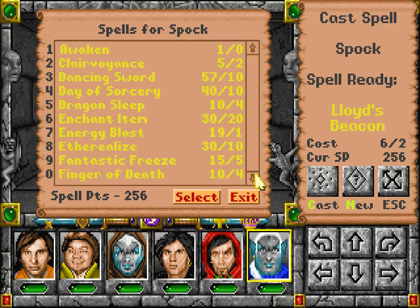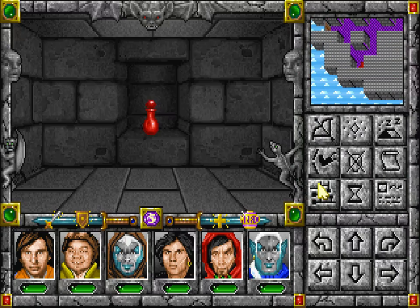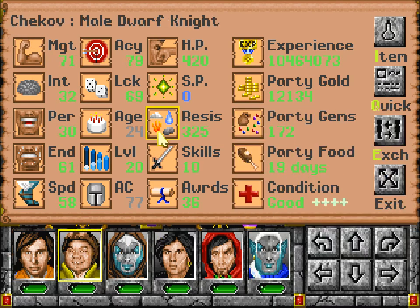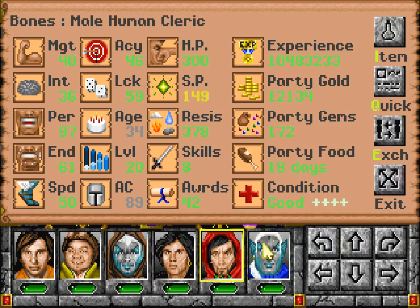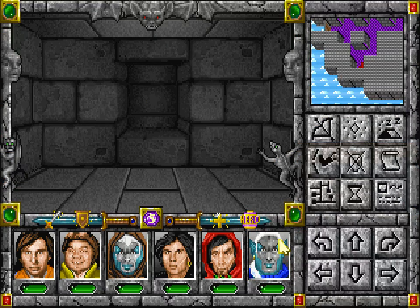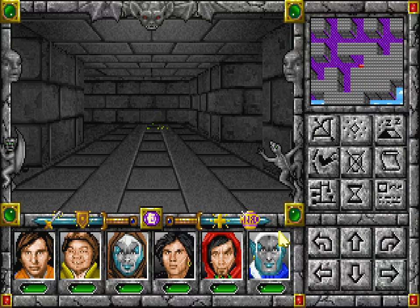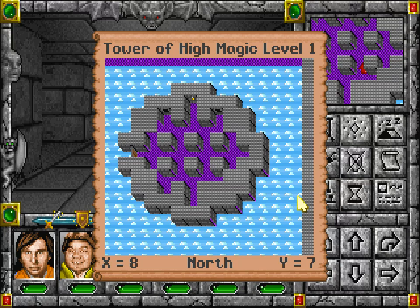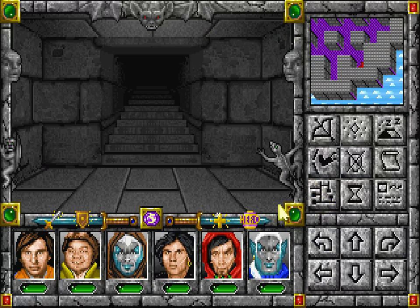Jump. And this is the Fire Brew — who needs that one? 87, 87, 70. I'll give it to Spock. Okay, there's no protection from poison? That's weird. But alrighty then — we can go on to the second level of the place. Let's save first.